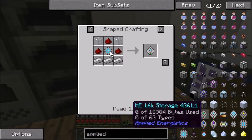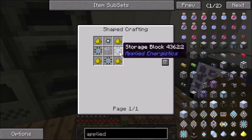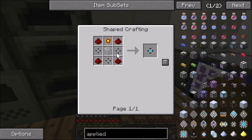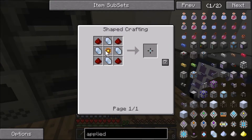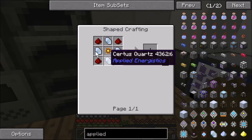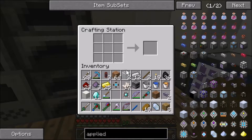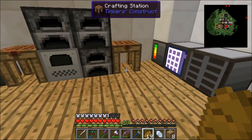We still have a lot of crafting to do but I just wanted to keep you up to date. We need the storage blocks which take two more storage segments, and just one of these storage segments takes all this stuff. Then these storage cells take all this stuff too, so I actually need to go mining for more certus quartz.